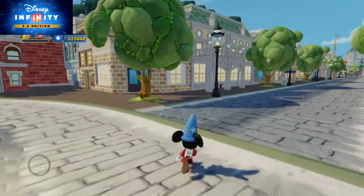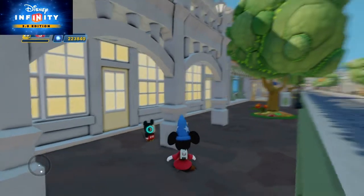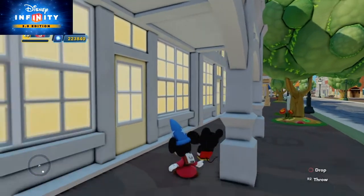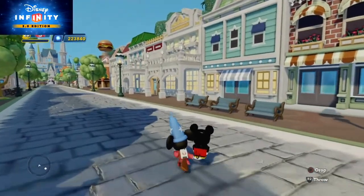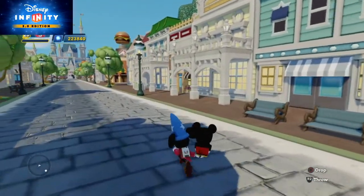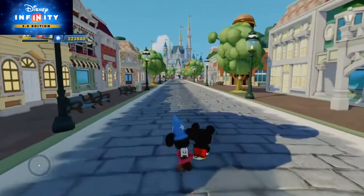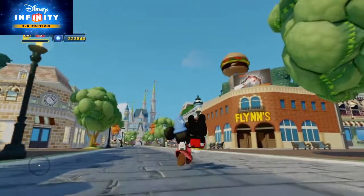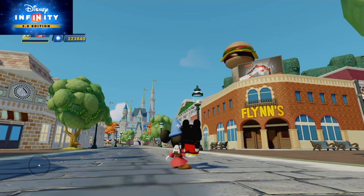Oh, I think there's one of the Mickeys. Hey Mickey, this is Mickey — do you want to come along? I think he wants to come along with us. So yeah, this looks very wonderful with all the balconies, white awnings, and rooftops on it. And I was able to put in not Flynn's Arcade but Flynn's Burgercade — I mean, people have to eat, don't they.